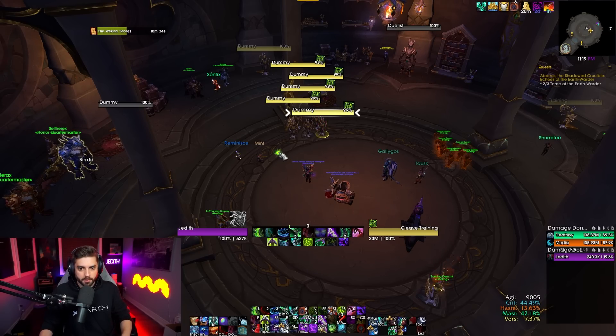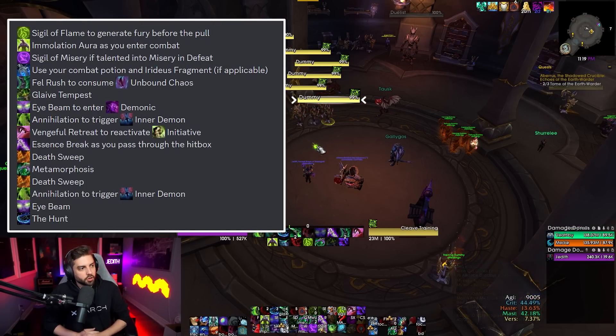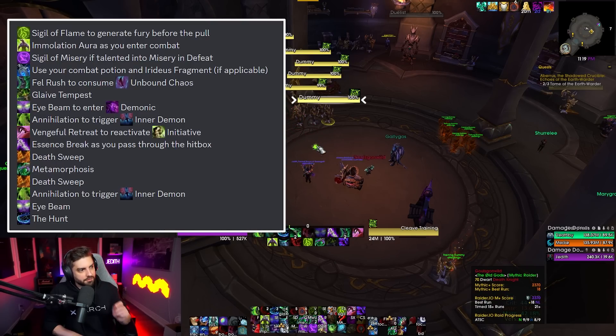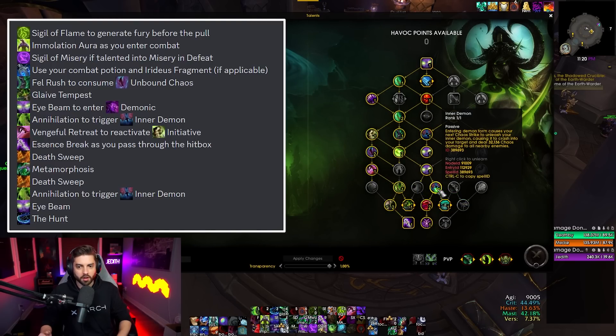Let's go over the opener. You're going to Sigil of Flame to generate Fury before the pull. Then Immolation Aura as you enter combat. You can use Sigil of Misery here if you're talented into Misery and Defeat — if not, don't worry about it. After Sigil of Misery, use your Combat Potion or your Iridious Fragment — if you got that trinket from the new Mythic Plus dungeons, you want to use that there. Then Fel Rush to consume Unbound Chaos. Then Glaive Tempest — placed right there because you're still in your initiative window from engaging combat. Then Eye Beam to enter Demonic. Then Annihilation to trigger Inner Demon — you don't want to waste Inner Demon procs, so if you get a proc, you want to use it.